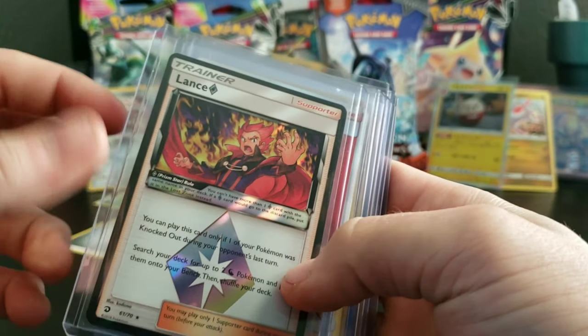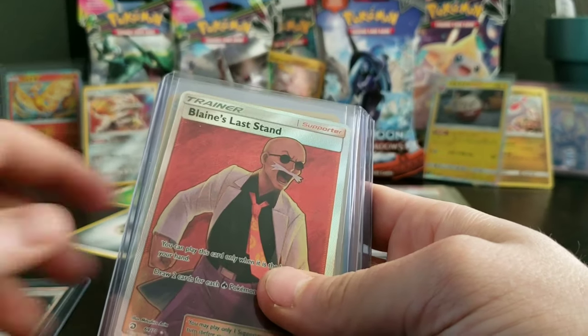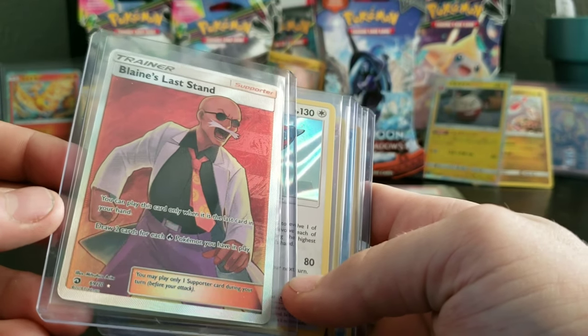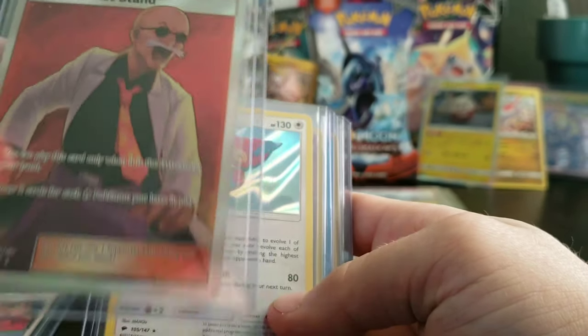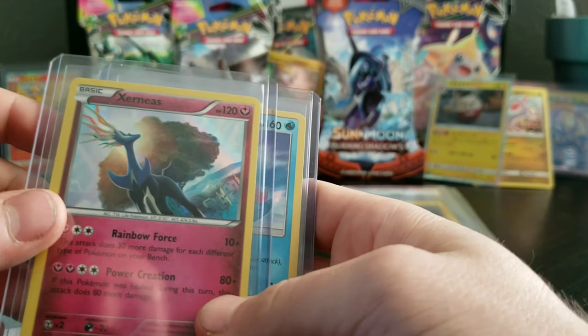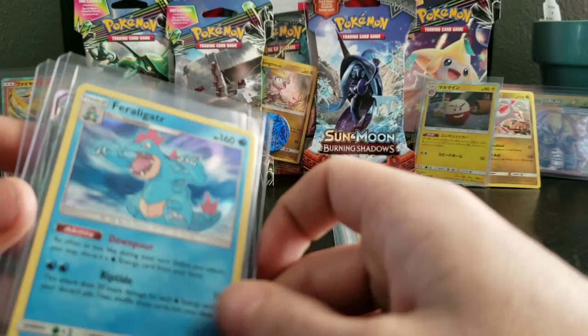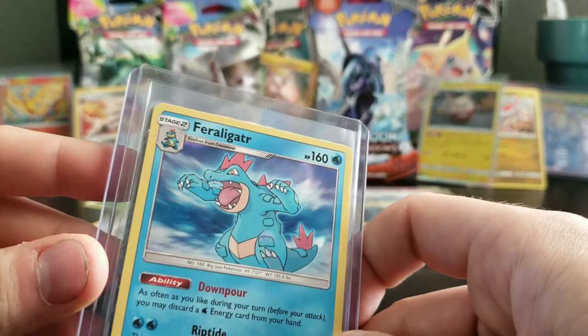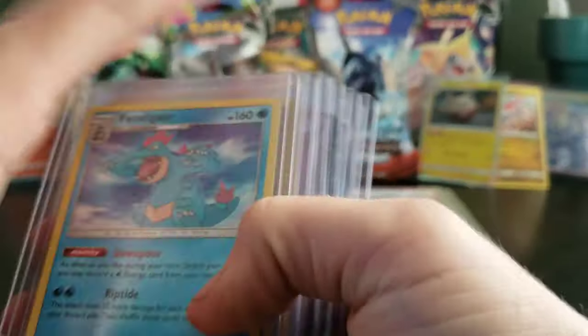So just for a quick run through — that is the last pack. I don't know, were those packs guaranteed to have holos like this? We have a Lance Prism Star — look at the artwork on that! We have a Blaine's Last Stand Full Art Trainer — look at his glasses, he's got Charizard flames reflected in his glasses! That is insane! We got a Porygon Z! We got his X Nis — pretty sure that's a Legendary! And we have a Throwback Feraligatr! And a Kingdra GX!